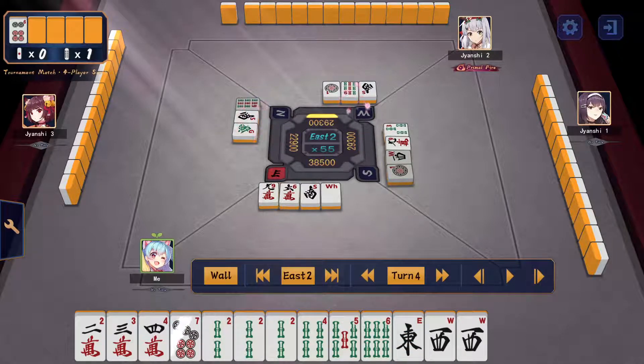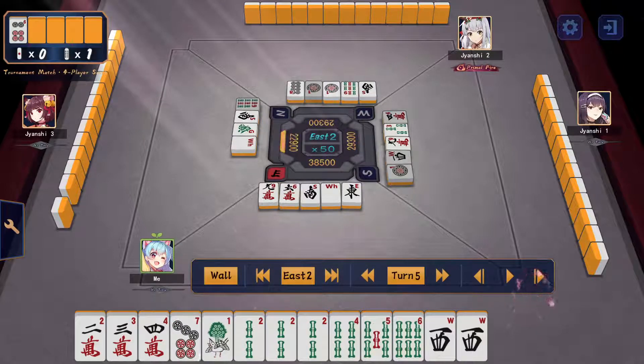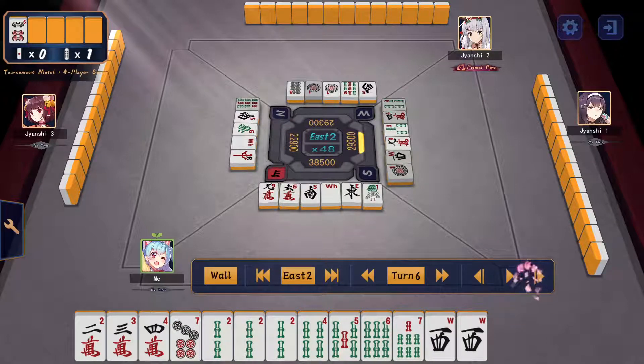I draw the east and keep the double use for myself instead of the nan, which is the south that was cut twice in the river. Now I'm looking more at efficiency since I'm yishanten. I've completed a 2-3-4 sequence so I'm not going into honitsu shape anymore. I decide to keep the dora and the 1-sou. I draw 3-sou, which gives me tenpai anyway with a better wait, so I cut the 1-sou.